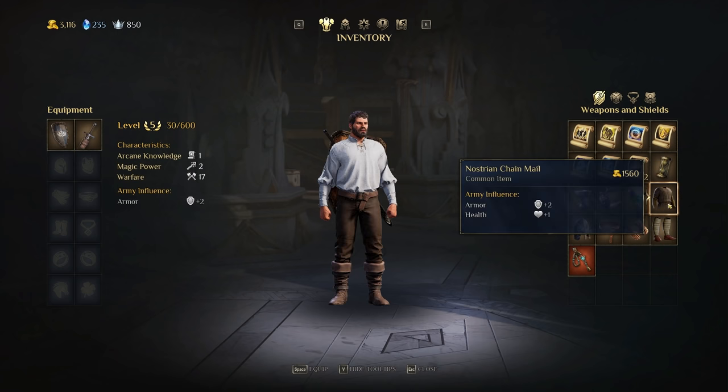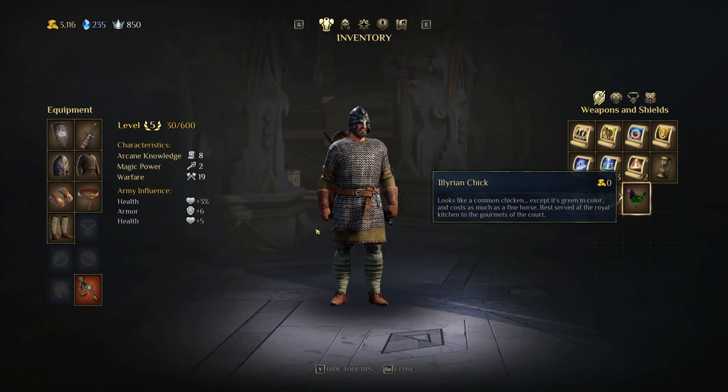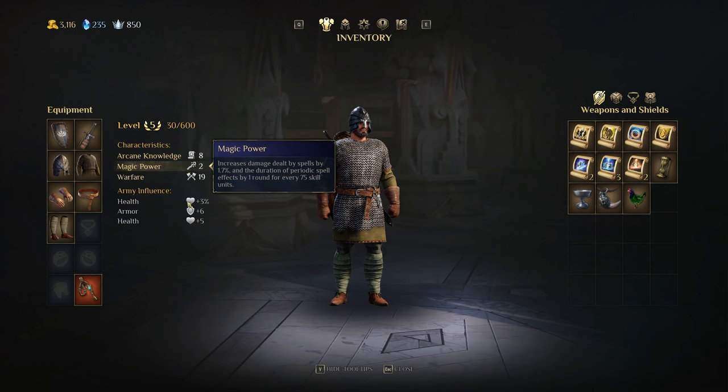Stacking items onto my character, we can now see the army influence. Items give you things like armor and health, and this does not go towards your character stats — it goes towards the army influence. So each one of these pieces in conjunction adds up to 3% health, 6 armor, and 5 health.